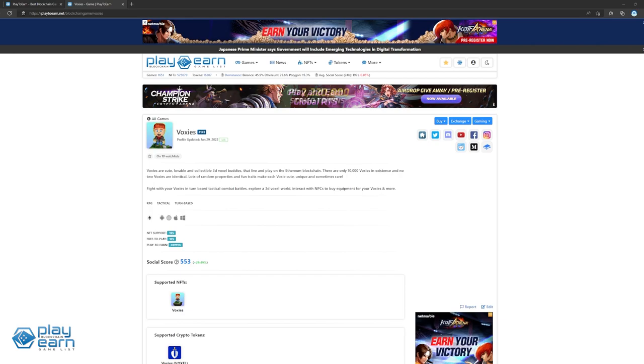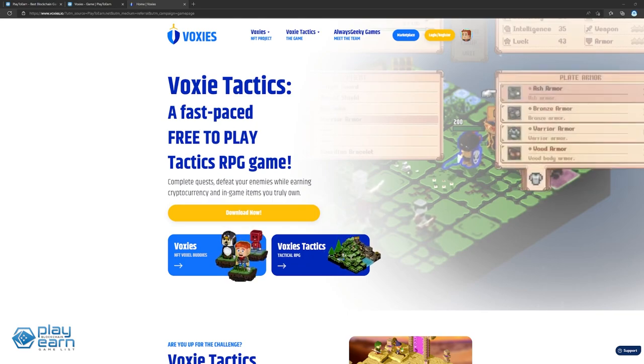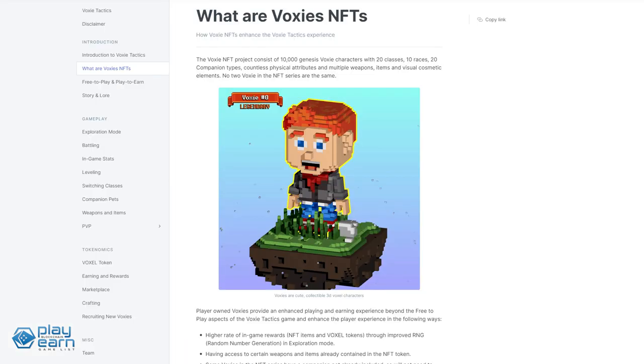The next game on our list is Voxy Tactics. Voxy Tactics is a retro-style tactical RPG built on the Ethereum blockchain. Players can use their Voxys to fight monsters and other players in a turn-based game for a chance to earn crypto rewards and more NFTs. Voxy Tactics is supported by the NFT project called Voxys. Players with Voxy NFTs can import them to use in-game, gaining perks like a higher rate of in-game rewards, access to weapons and items already on the NFT, a companion pet by default, access to certain classes and races, and the ability to mint new generation NFTs.